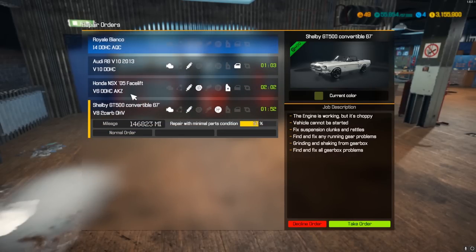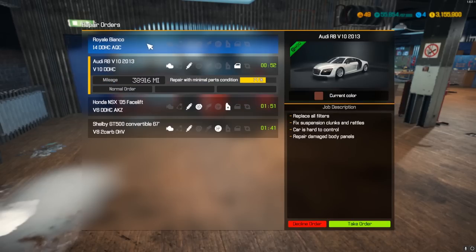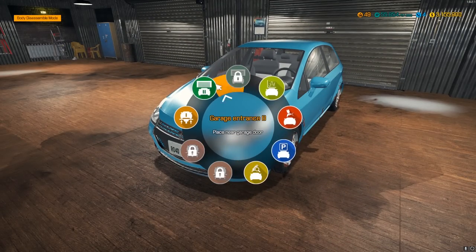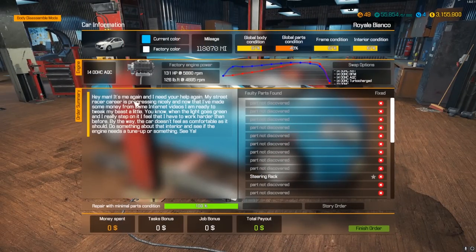Let's see what other jobs we've got. Options include: engine working but choppy, vehicle can't be started, fix suspension, change oil, pour brakes — another Audi. One of them is a story mission, which I haven't done yet, so that would be fantastic to do. Let's read this customer's note.